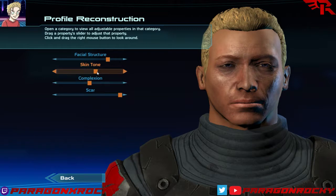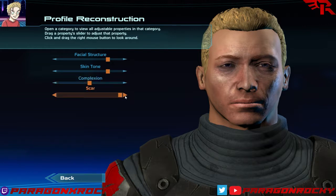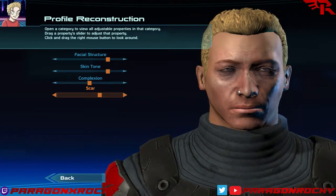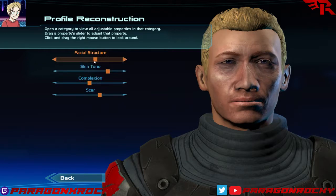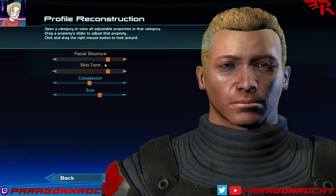Skin tone — we're going to brighten that up just a little bit. Complexion — it's really kind of hard to get a middle ground here. Scar — the cheek's not bad, but I kind of want the brow scar, just because my nose is always a little bit messed up. I like having that reflected in the games. Facial structure will actually drastically change what your character looks like. I'm probably going to stick with what I had originally.